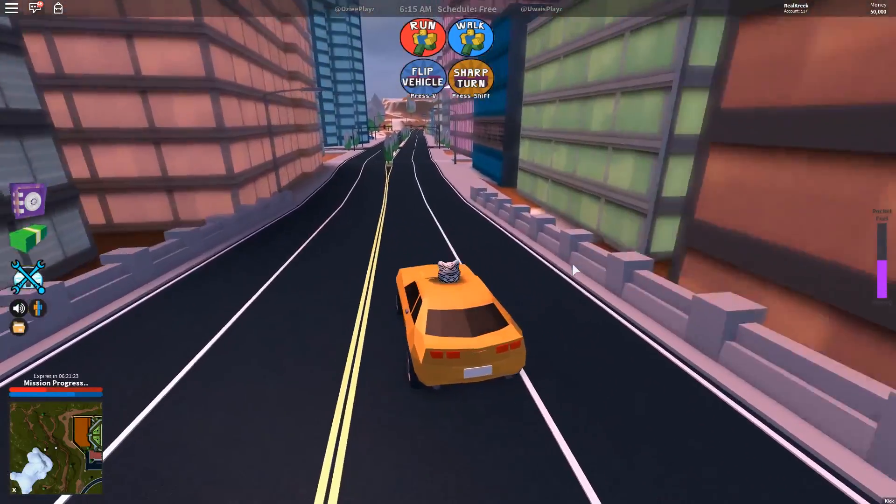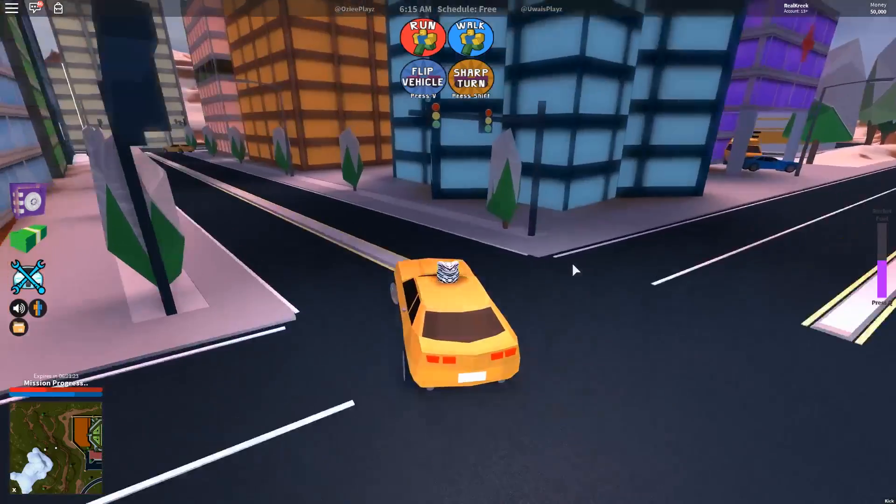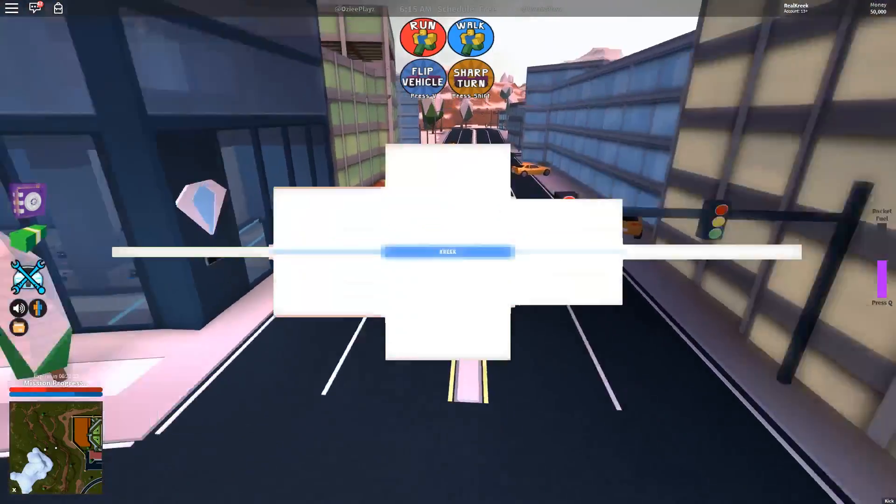We got the buildings, the new buildings and everything, which looks really good. You got the apartments right there. Everything looks really good. The snow-capped trees right there. There's the bank. Obviously, you got the blue.